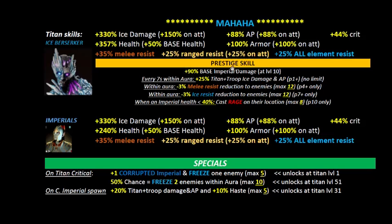Let's talk about the prestige skill. Mahaha's prestige skill gives a 90% base imperial damage starting at level 10 — typically starting at 50% at level 1. Every seven seconds within his aura — similar to Zabawa's area of effect — with no limit, you build up additional troop damage and armor piercing. This unlocks at prestige level one.